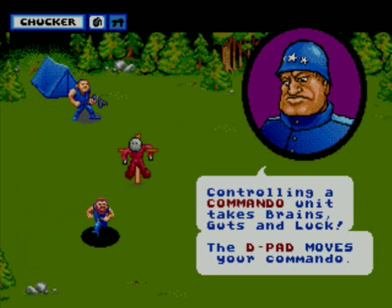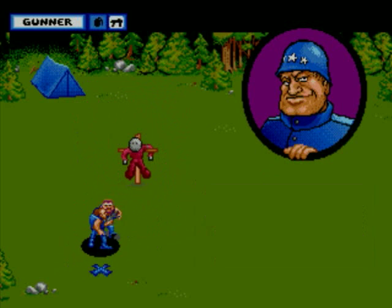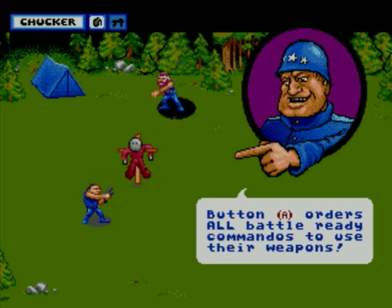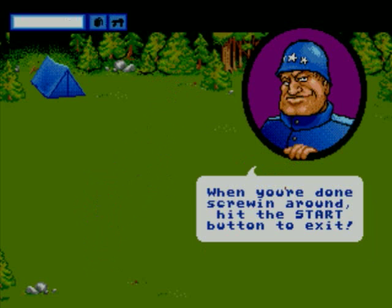Commandos — most fun mode in the game if you've got someone else to play with you. You move around, press C to switch commandos, press B to tell them to come over here, and press A to have them fire. That's about it.